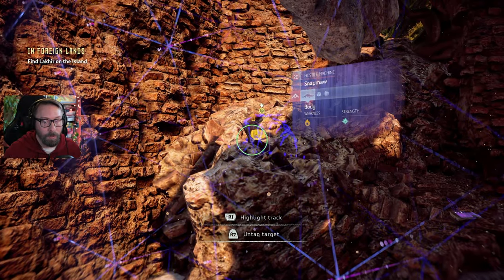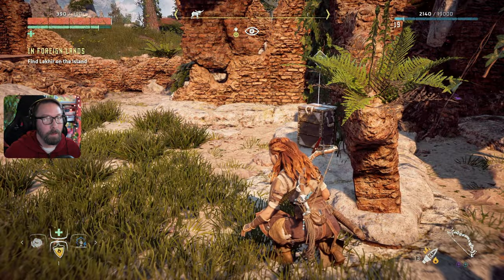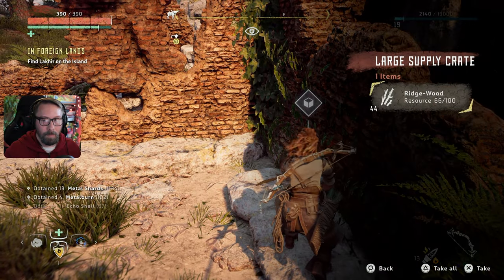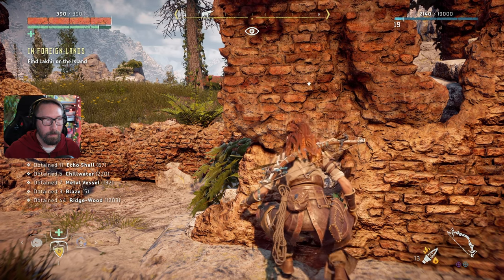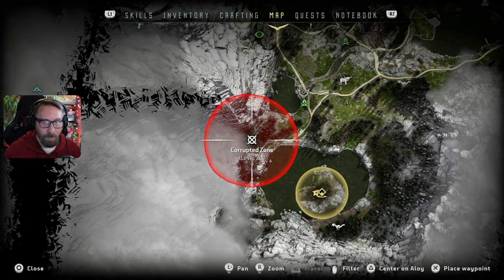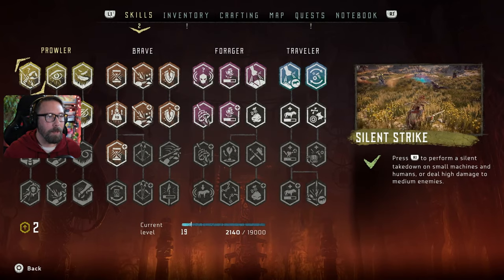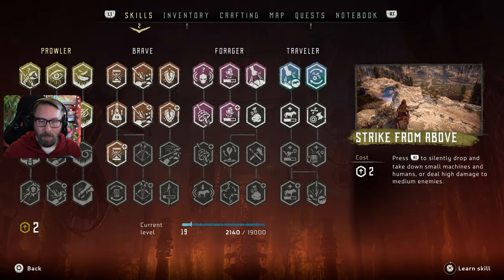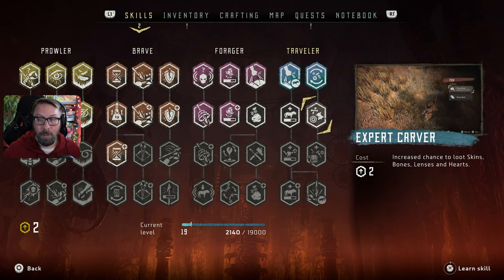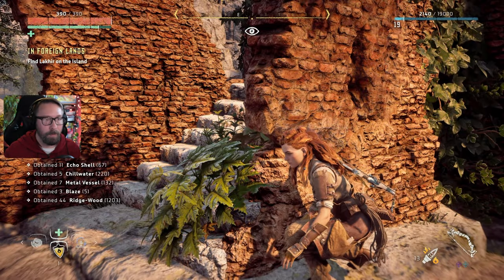That was not this specific guy, so we're still looking. There's a Snapmaw still messing with us. We're on the island — in the right spot. There's that level 20 corrupted zone. We're getting better though. Speaking of getting better, let's put our skill up — Strike from Above, Balanced Aim, increased chance to loot skins, bones, and lenses. That one there — I've been trying to get bones and want to upgrade my stuff. Let's get it!